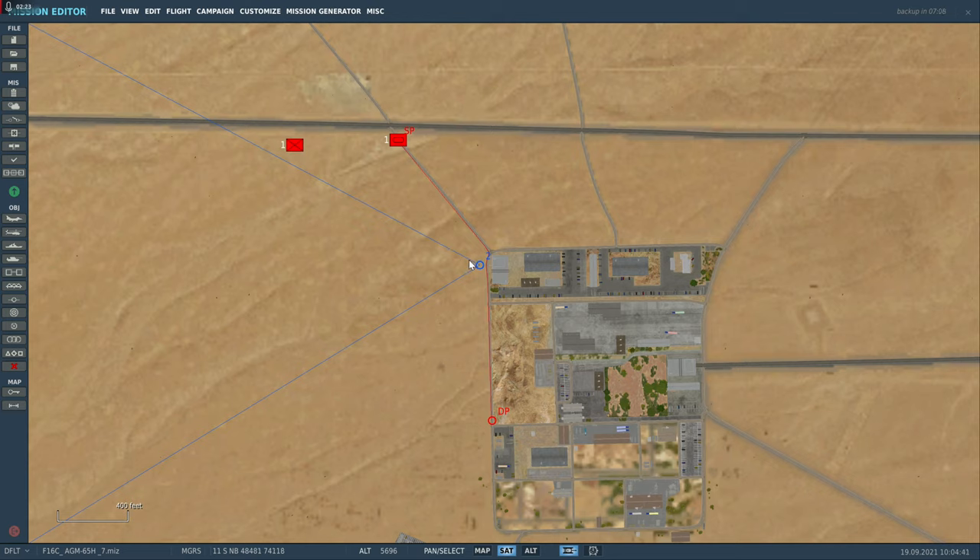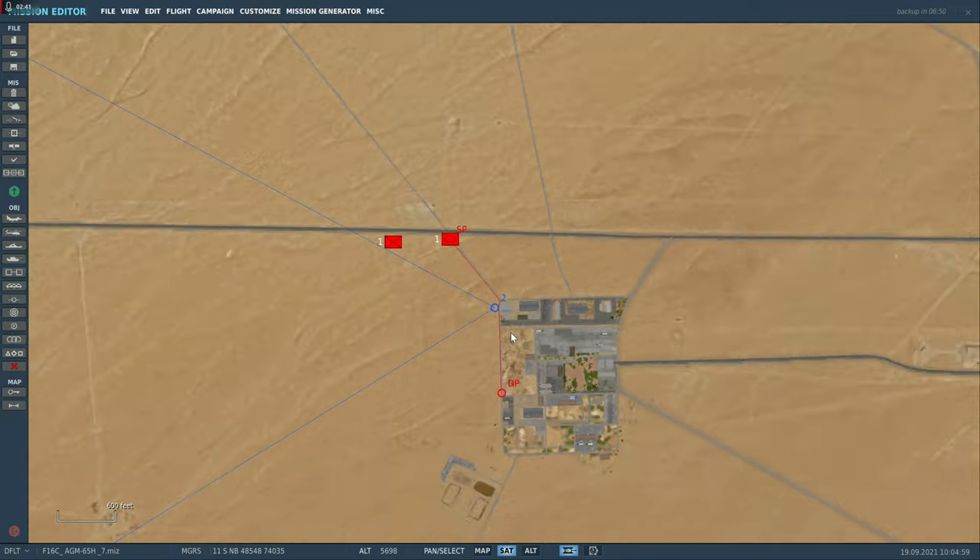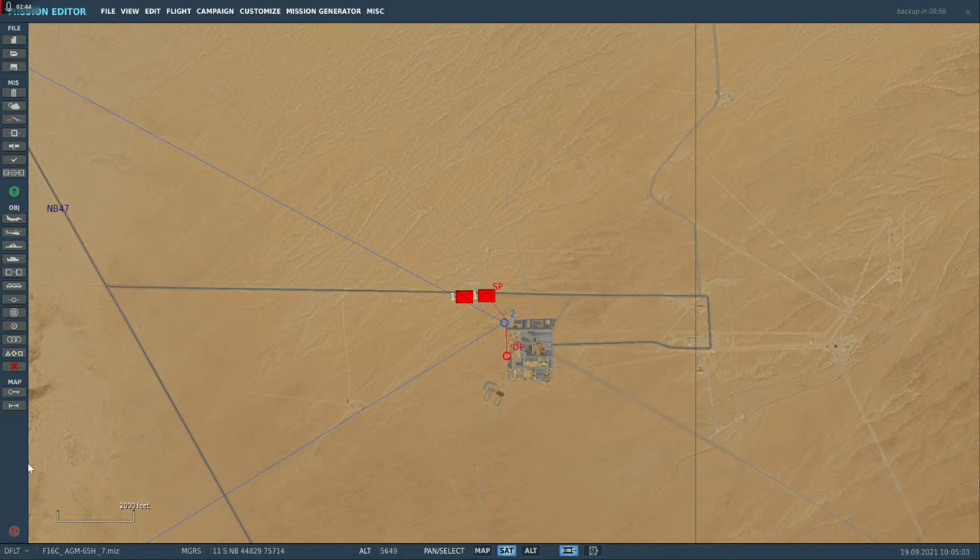Mais uma vez estou usando o AGM Modelo G. Então vamos atirar um no prédio e ao mesmo tempo atirar outro míssil no veículo em movimento. A ideia é disparar os dois mísseis ao mesmo tempo, ou seja, dispara e esqueça, dispara e esqueça. Copiou pessoal? Bora lá.